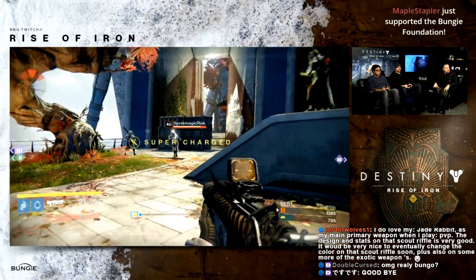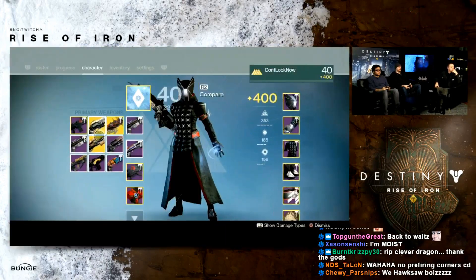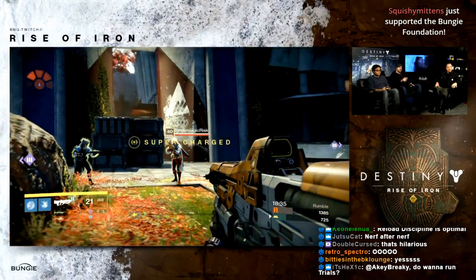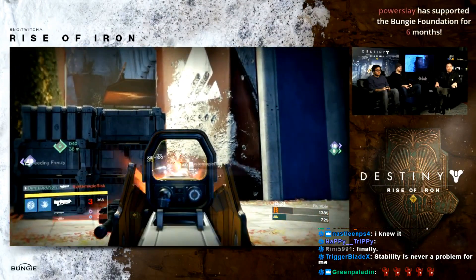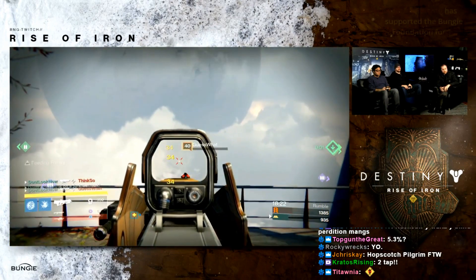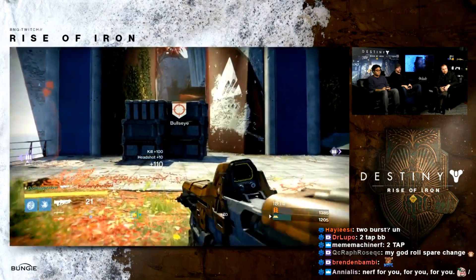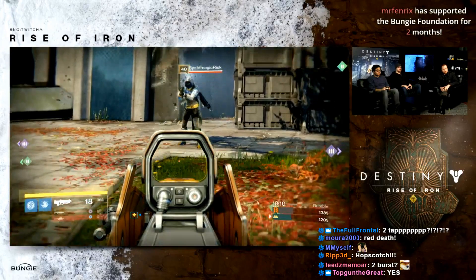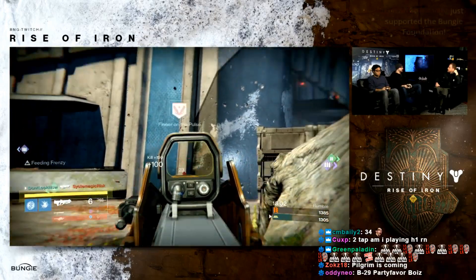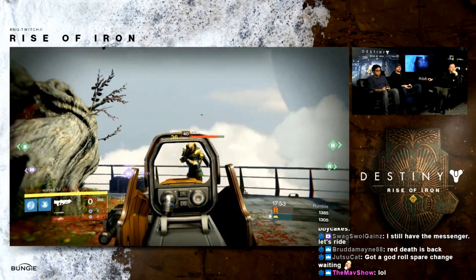On the positive side for pulse rifles: the rate of fire for the lowest rate-of-fire pulse rifles has been increased by 5.3%, giving them a DPS boost. Additionally, across pulse rifles, auto rifles, and scout rifles, in-air accuracy has been increased for all of them. Hand cannons still retain some personality advantage in the air, but these primary weapons are now significantly better while airborne.